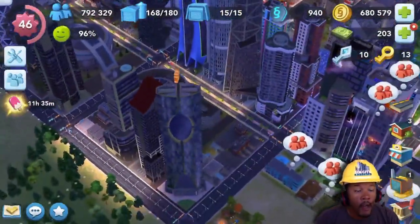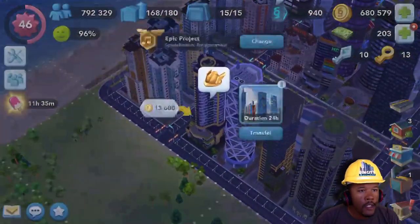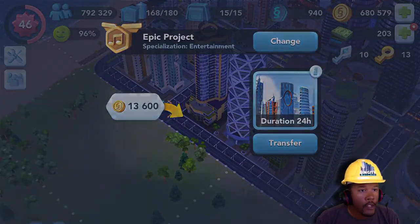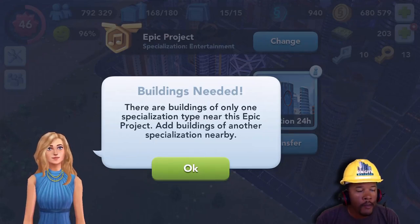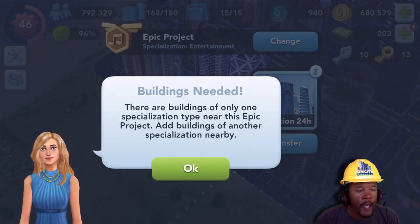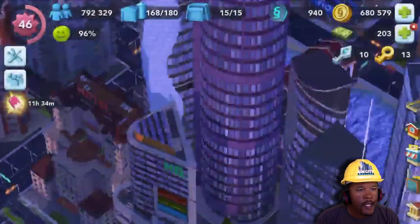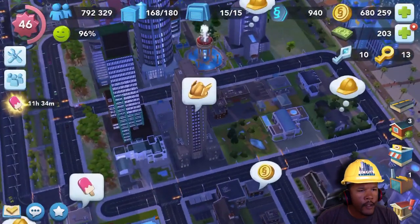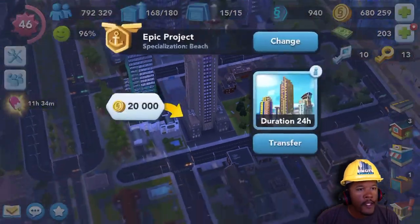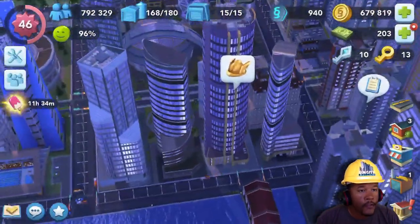There are three speedup tokens and you can use those in your commercial buildings to help speed up production times. They're very useful. There's the copper colored one — that is the turtle speedup token and it speeds things up two times. So twice the production with one of these coins; drop them in there and they last for an hour.